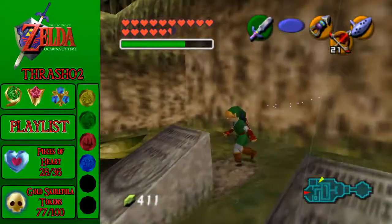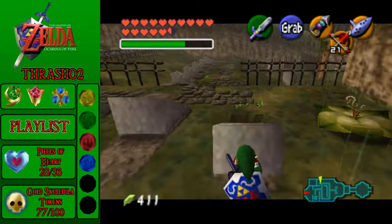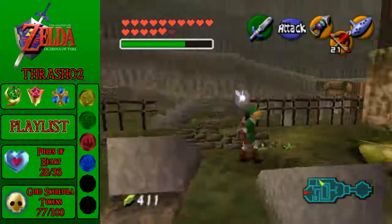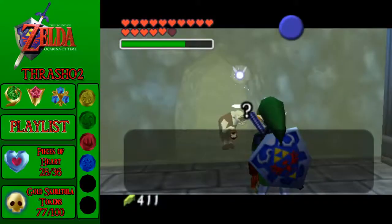Step 1: we are going to be going into Dampé's grave. You're going to want the hookshot when you're doing this — well, the longshot, technically. Alright, hello Dampé.